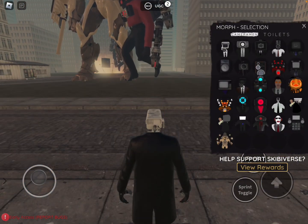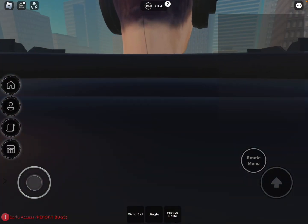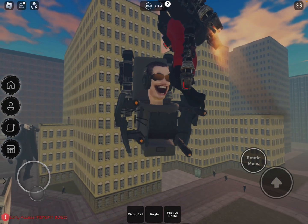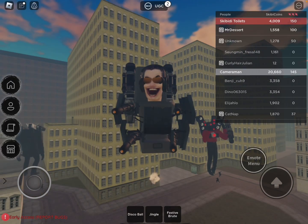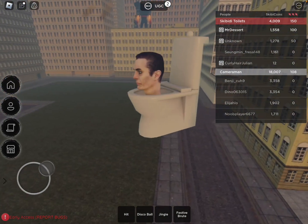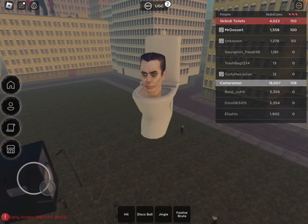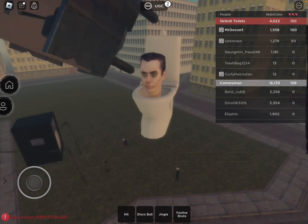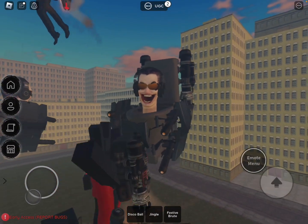Okay, here we go. Nobody's using it so you can see. This is a G-man toilet upgraded, and it actually works unlike the other G-man. Look at this G-man — he does not turn backwards.